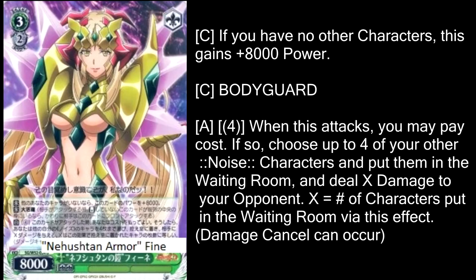Alchemy's not the only deck that got some love. Our good old meme lords Noise also got some love in the form of Nehushtan Armor Fine. She is bringing so much more than just underboob and navel — she is actually a card that makes what could be a fun, not very serious deck into a deck that could actually win some matches and be taken seriously. First of all, if you have no other characters, this is a 16,000, and that is important for a reason we will get onto in just a second.